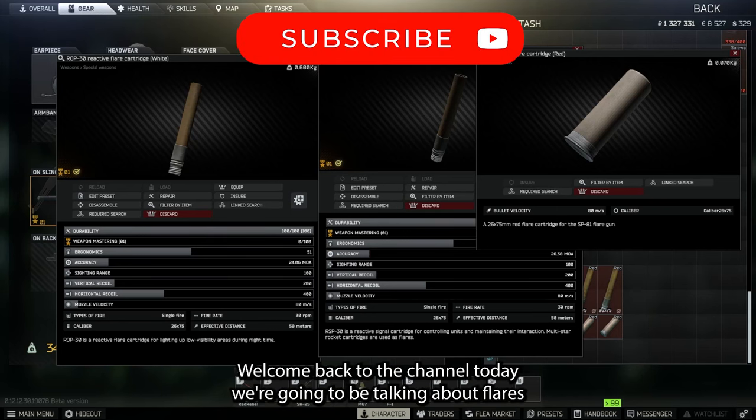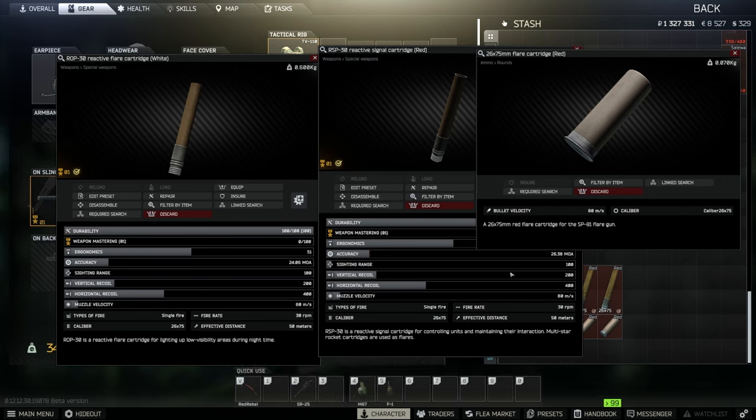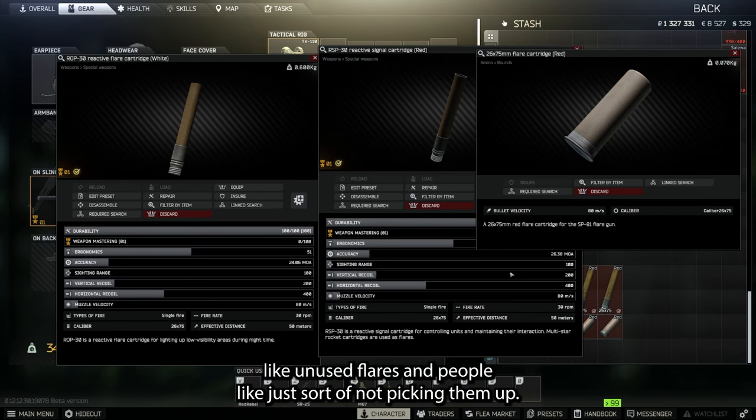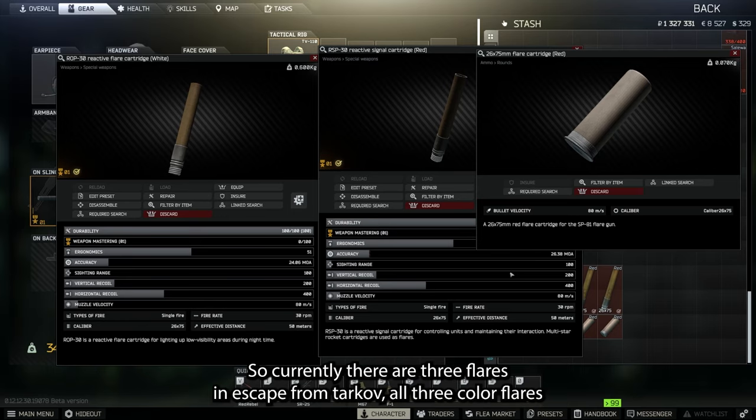Welcome back to the channel. Today we're going to be talking about flares in Escape from Tarkov. This is something that not a lot of people really know about — I've been seeing them quite often on the ground, unused, with people just not picking them up. Currently there are three flares in Escape from Tarkov, three colored flares.